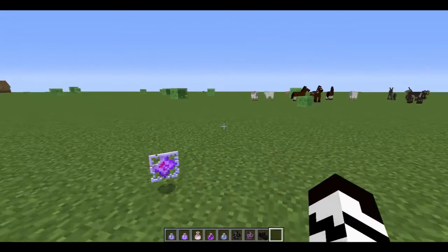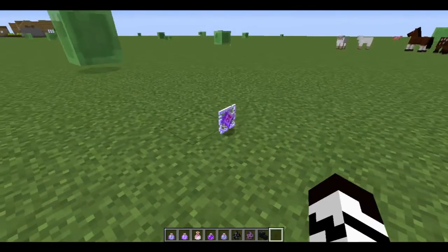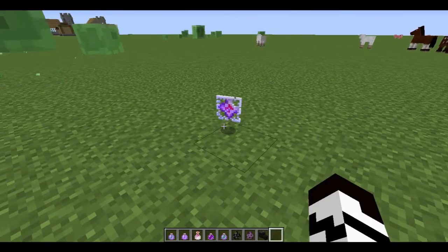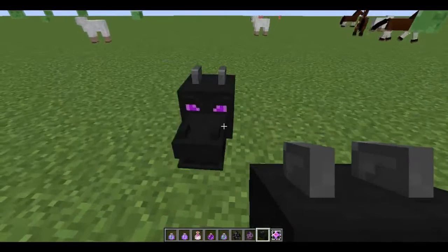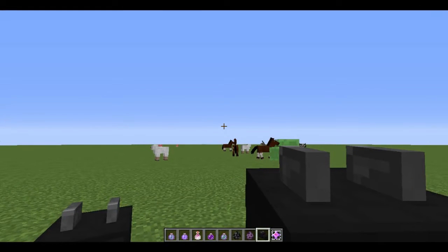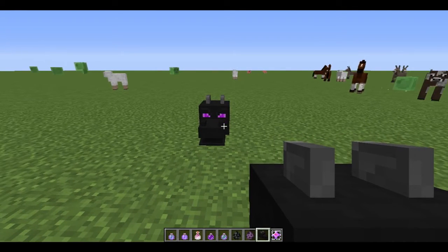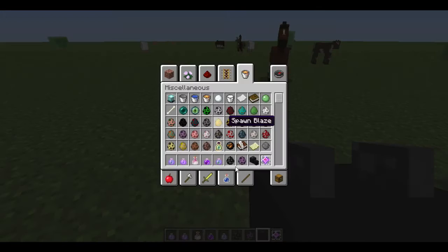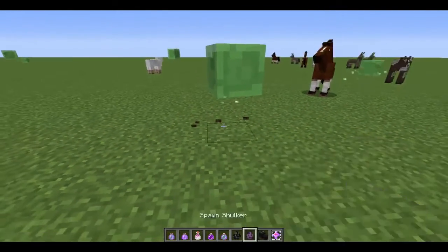There's an end crystal — I'm not sure how it sorts of links into the game, you might get it in the end, not sure. There's a cool end update as well, where there's end boats and end fortresses, but I obviously can't go into there from creative mode. There's a dragon head which I think you get from the ender dragon at the end — I'm guessing. That looks quite weird.